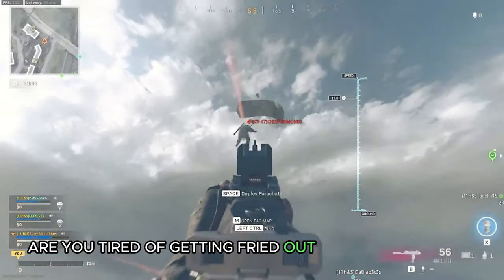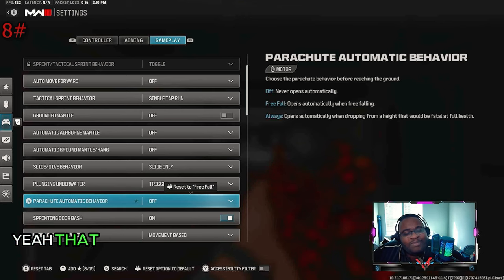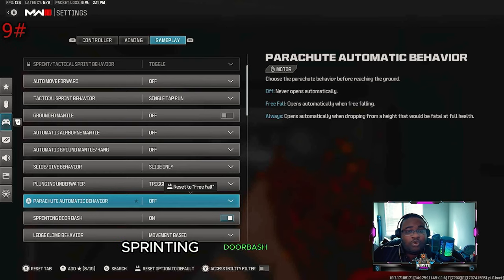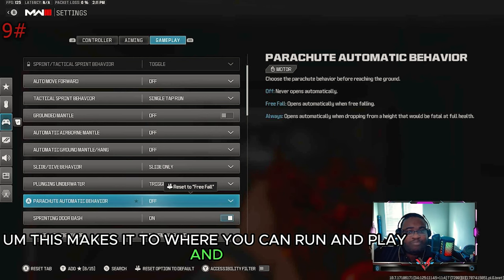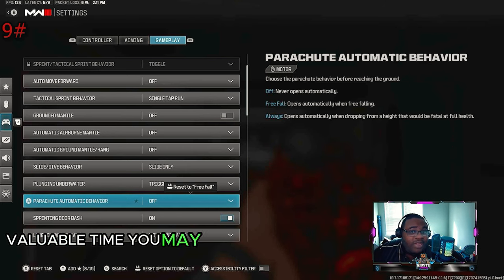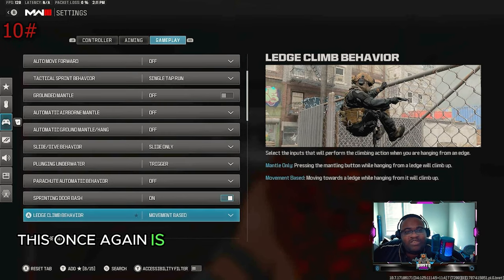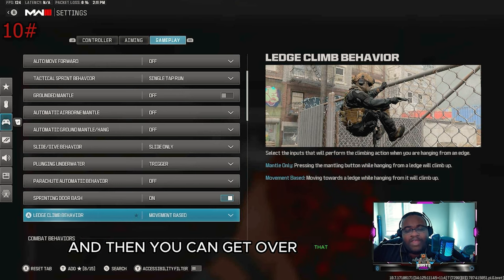Are you tired of getting shot out of the sky? Turn your parachute auto deploy off. That means you might splat your death more, but it also means you can pull your chute at the last second to get kills. Sprinting door bash makes it so you can run and bust through a door all at the same time — if you have this turned off, you have to press a button to open it, which wastes valuable time. For ledge climb behavior, make sure you have movement-based setting so you don't do those pull-ups.